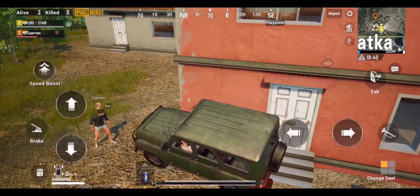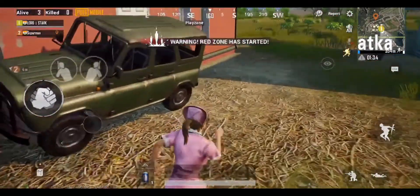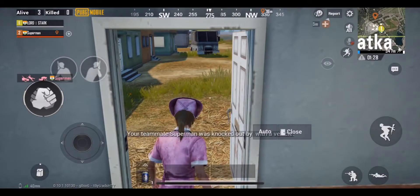Here's a fun tip: park your vehicle just in front of the door of any building. When you open the door from inside, you'll end up knocking out anyone who's standing beside the vehicle. This works for your teammates as well as your enemies.